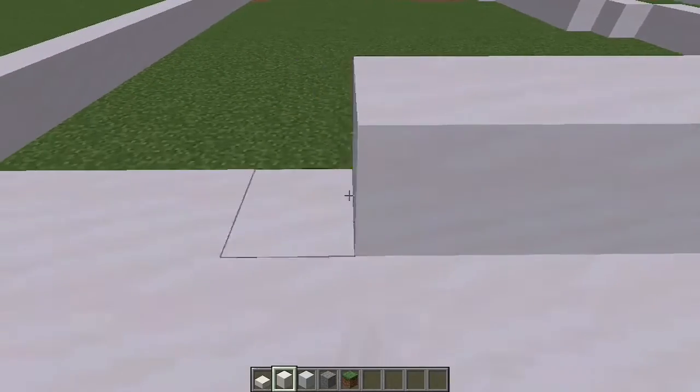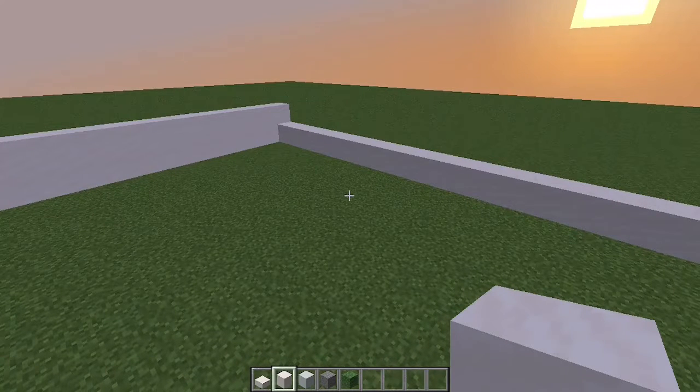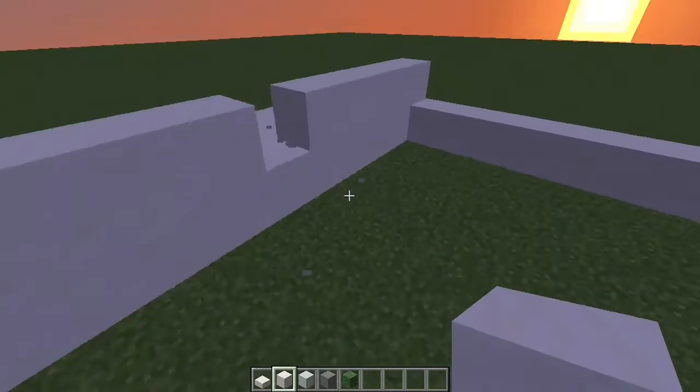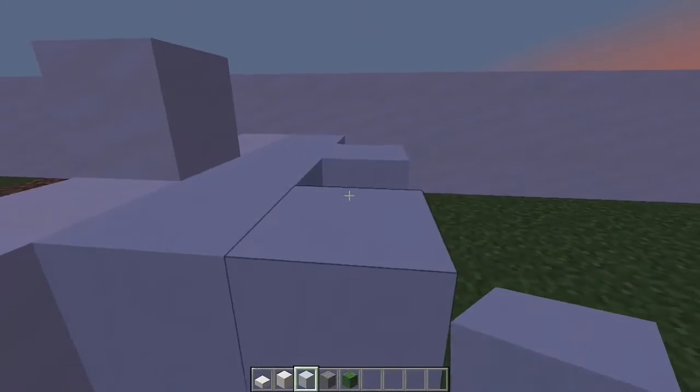I doubt there will be any windows in this, purely for the fact that it's a bunker and you shouldn't be able to just see out, really. Did I take a picture of the thing that I need right now? No, I didn't. So what I'm going to do is assume that the door is about here, maybe about there. It's really my choice where the door is, if you think about it.